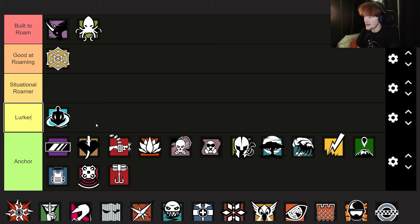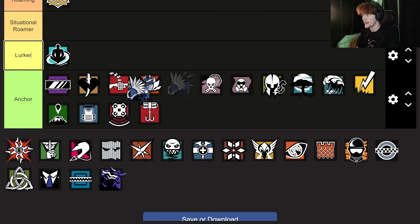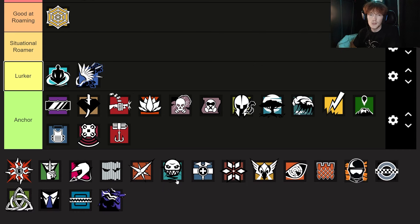For the literal exact same reason I talked about Wamai being a lurker, I also think that Azami should be a lurker. It's the rechargeable ability and the fact that you have an ability that is so synergized with anchoring — it just makes sense to anchor with Azami. For the exact same reason I put those two in lurking, I'm also going to put Fenrir in lurker.